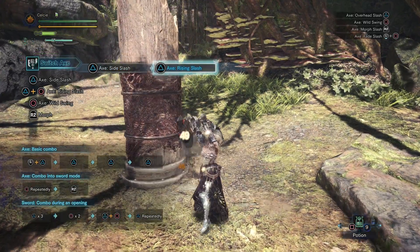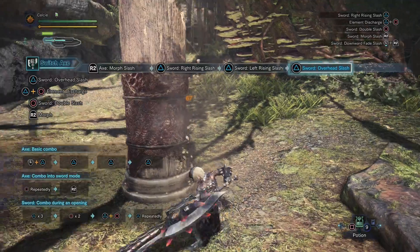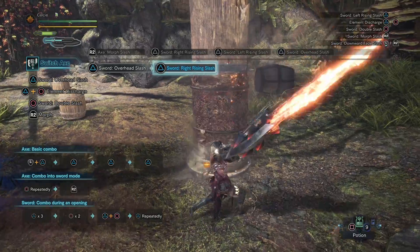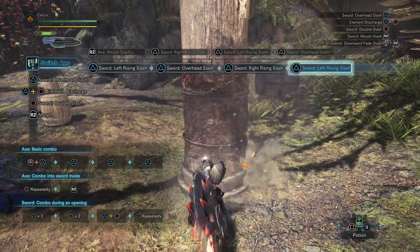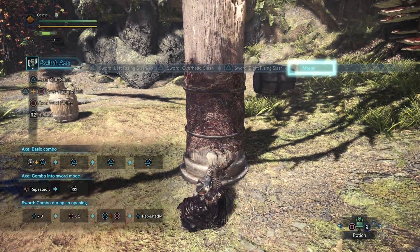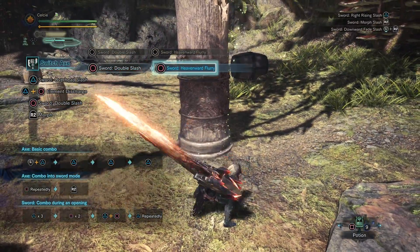Any of your attacks can be transitioned into sword mode by pressing R2, some with fancier animations than others. While in sword mode, you also have your triangle combo — an overhead into the rising, left rising — and you can just continue doing that. With the Switch Axe, most of your combo chains carry forth right back into the starting point of the original. This is what the circle combo looks like while in sword form.